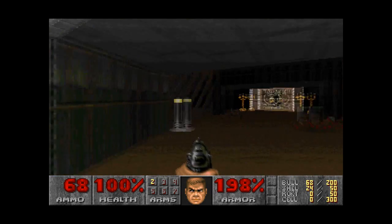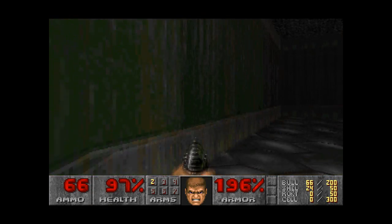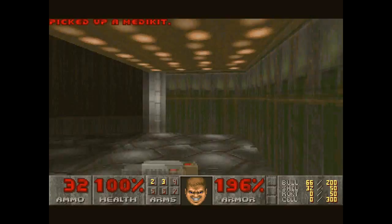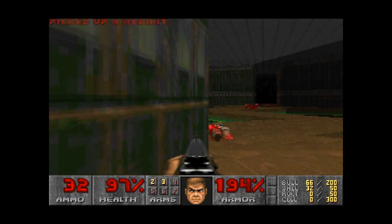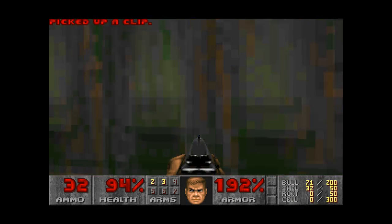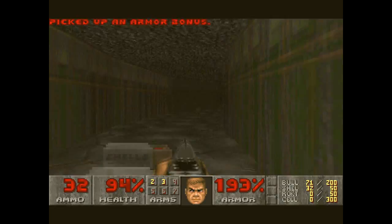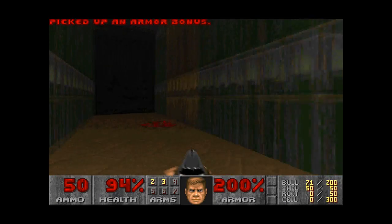So you have to go past that little alcove there, which should lower this down here — excellent — which leads to the shotgun. So that's pretty much all of the secrets apart from this one here, that you get by walking past this alcove. And it opens up all the way down here, which you run around, and that is it. That is level one, every single secret so far.